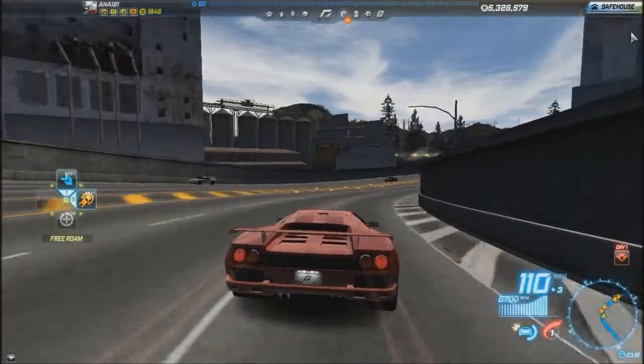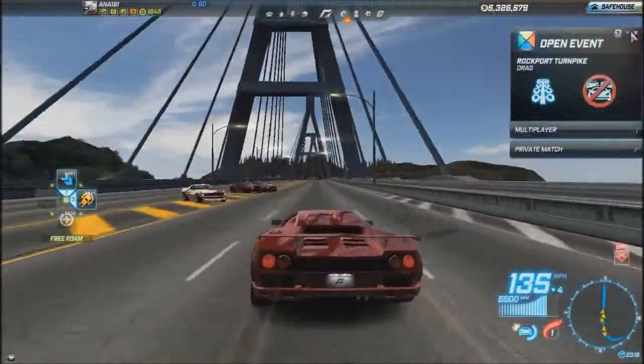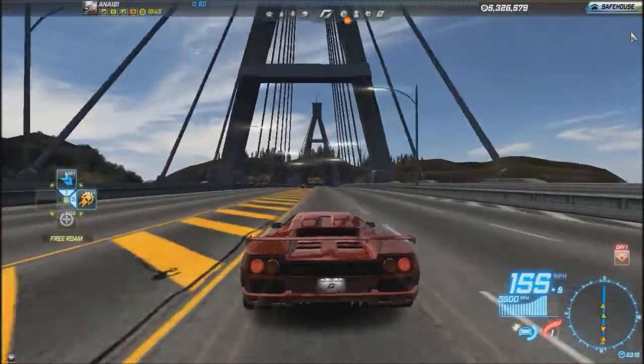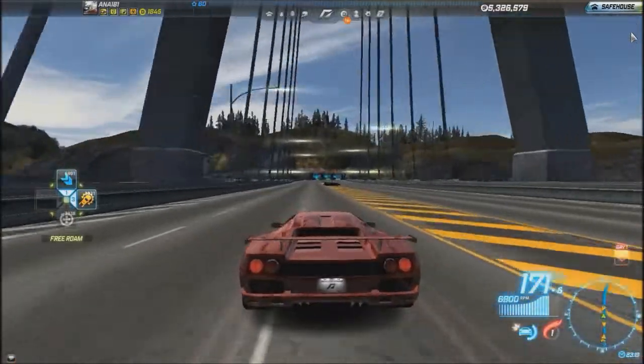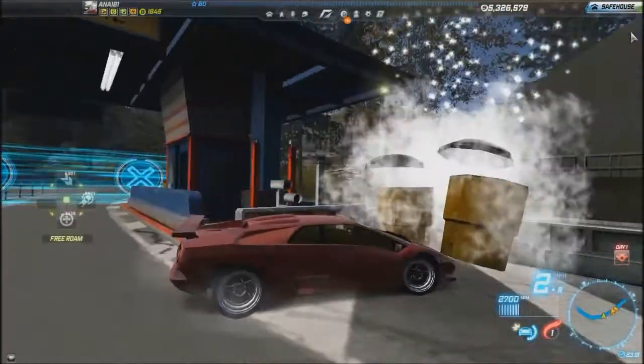Right now we hit 100 top speed, now 130 miles an hour. If you don't move the camera you go faster. Our top speed is 170, almost 180 miles per hour. So let's go to the garage and customize it.